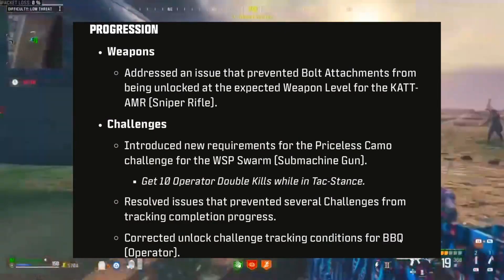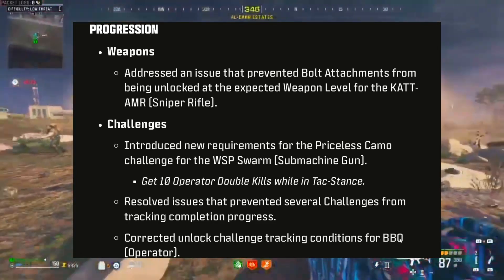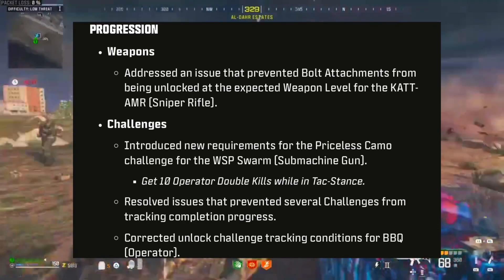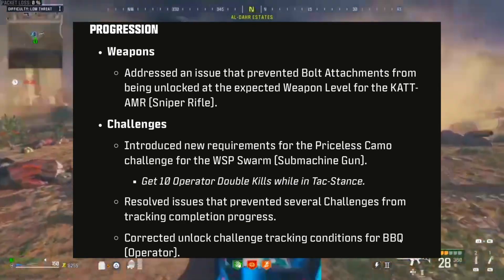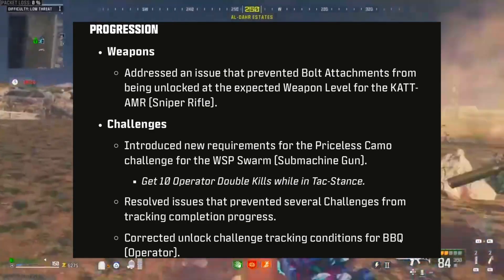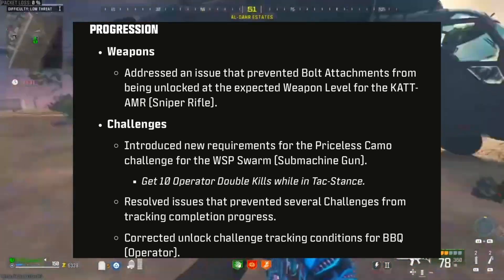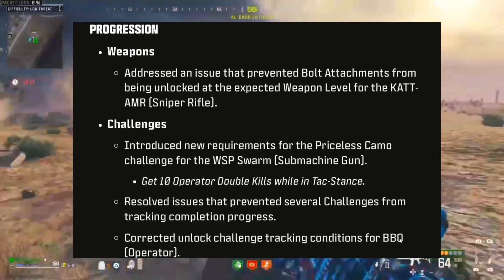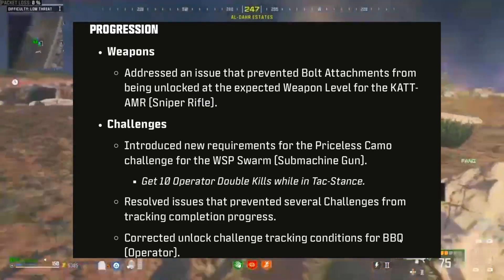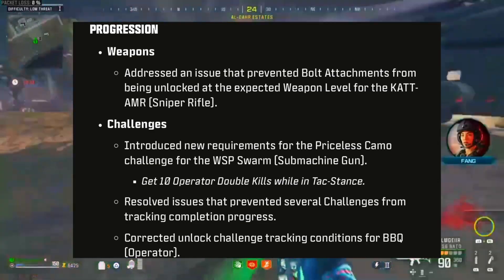For progression and weapons, they addressed an issue preventing bolt attachments from being unlocked at the expected weapon level for the CAT AMR sniper rifle. For challenges, they introduced new requirements for the Priceless camo challenge on the WSP Swarm SMG — get 10 operator double kills while in tact stance. They resolved issues preventing several challenges from tracking completion progress and corrected unlock challenge tracking for the BBQ operator.